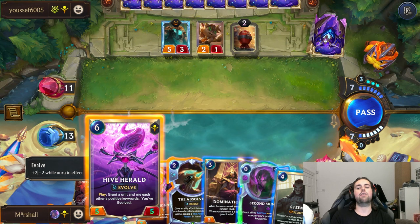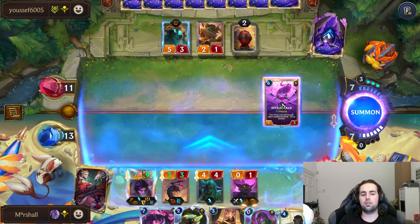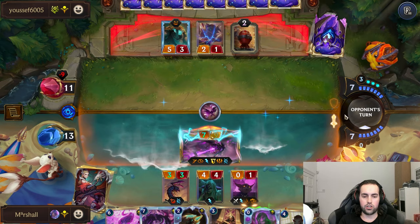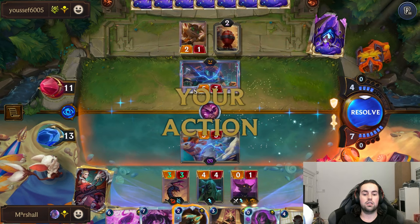Like, we could Hive Herald - if we Hive Herald, what actually happens? We get Elusive, we get Scout. Let's just do this - a lot of damage. Okay so they spend six mana to stop the Kaiser and we kill this anyway. I think that's pretty good value.